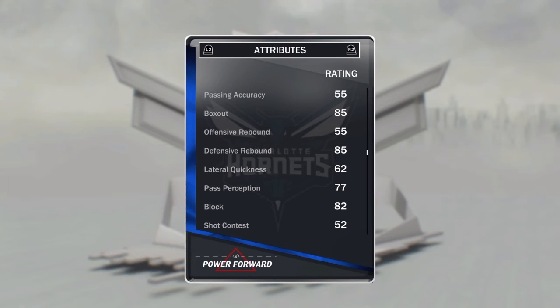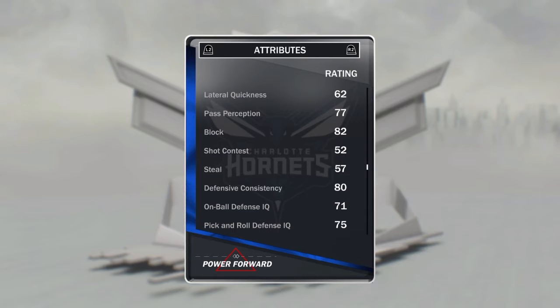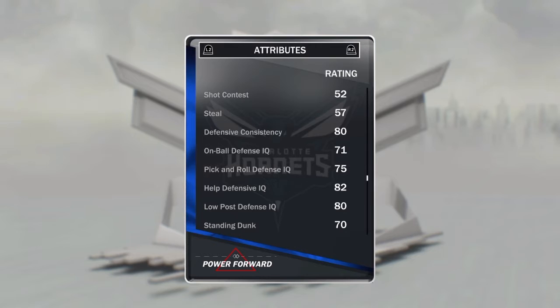85 box out, 85 defensive rebound, 55 offensive rebound — that's okay, he's a power forward so he's not really going to be down there too much. 77 pass reception, 82 block. I really got him for that three-ball, and his defensive consistency is in the 80s.